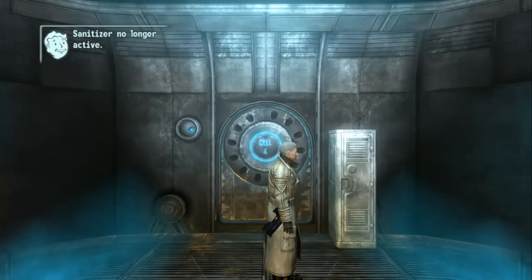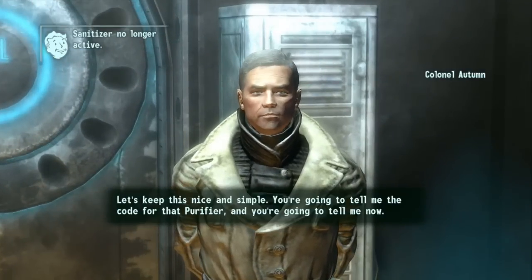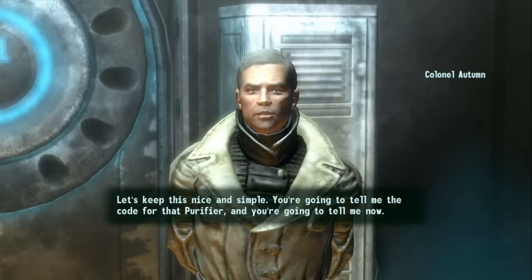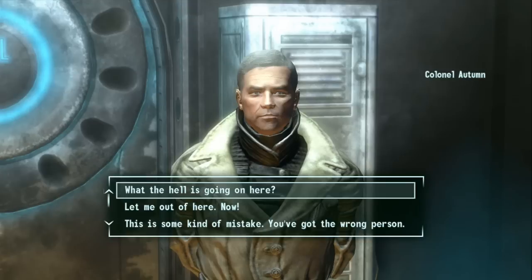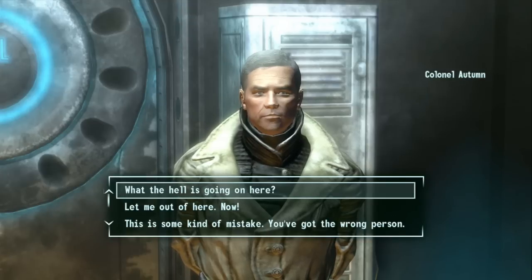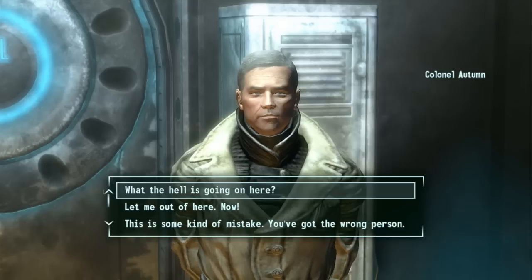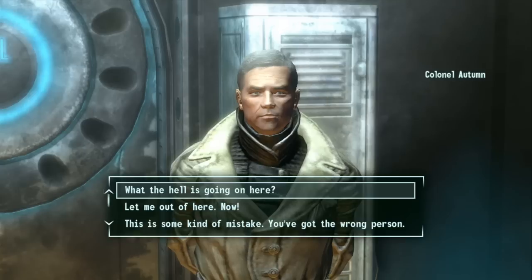We've been ambushed by a couple of Enclave soldiers in Tesla armor — a more advanced version of their armor with little tesla coils — pretty badass. 'So you're awake. Let's keep this nice and simple. You're going to tell me the code for that purifier and you're going to tell me now.' Well, I'm not going to tell you anything, Colonel Autumn — but that's going to have to wait for the next episode. Thanks for watching!